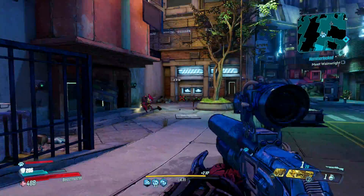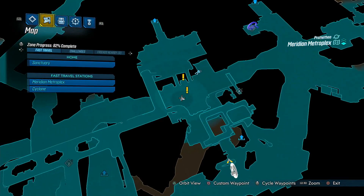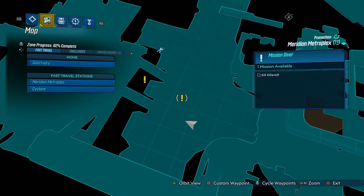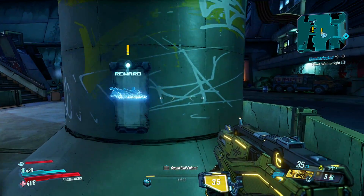You can get it quite early. The first thing we want to do is access Lectra City. To do this, you'll want to do the side quest or bounty mission in Metroplex, which you can find in this area just here. At the start of this mission you will access Lectra City.